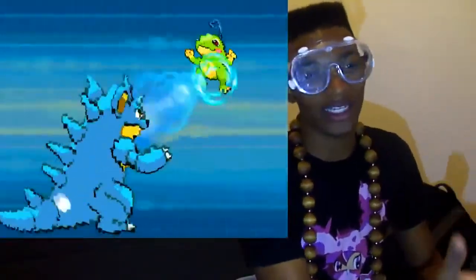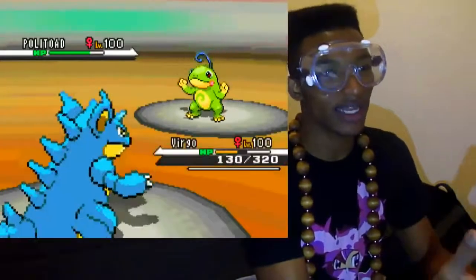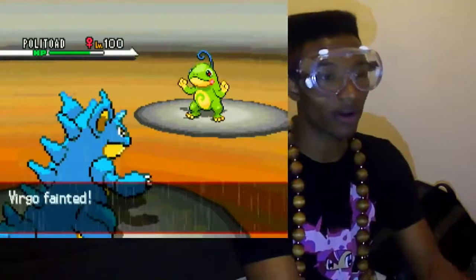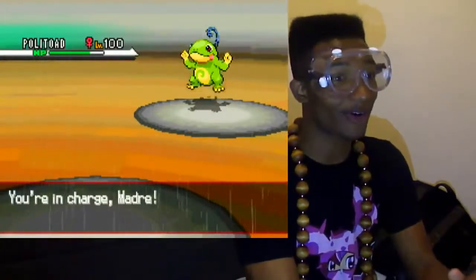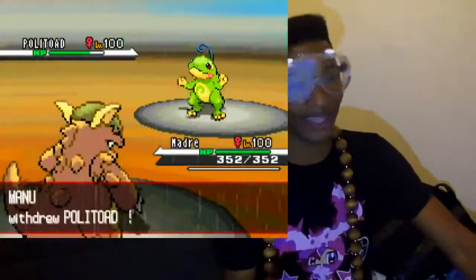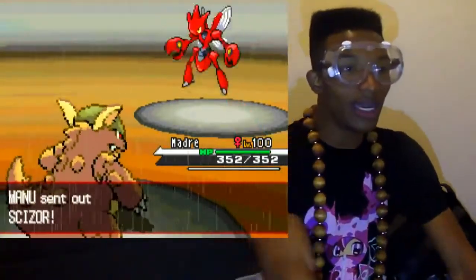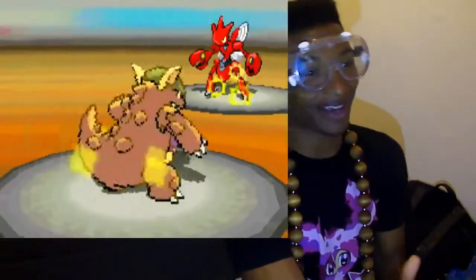I was hoping he would bring in the Latios, but he didn't, and he goes for the Hydro Pump. I didn't want anything else taking that, so sadly Virgo has to go. I really do like Virgo a lot — she actually happened to be one of my best members, and I still use her to this day. But now I go into Madre, who is my Kangaskhan, and I love her with a passion.